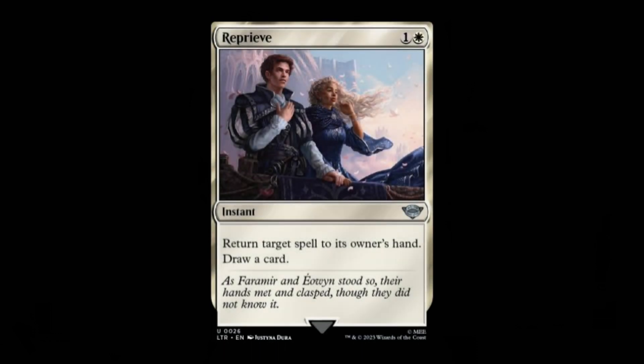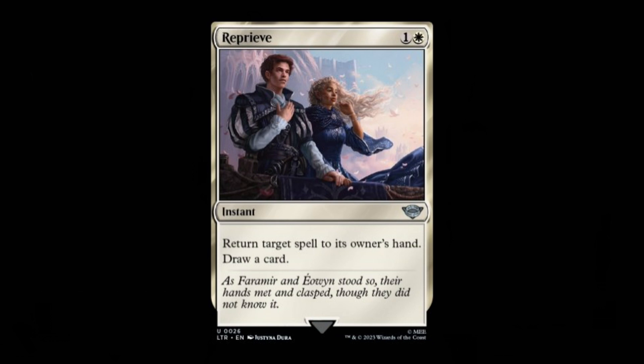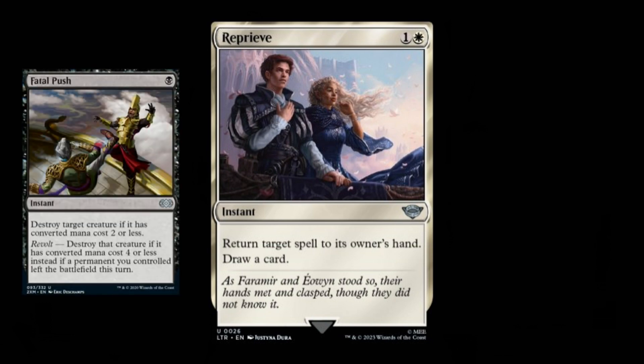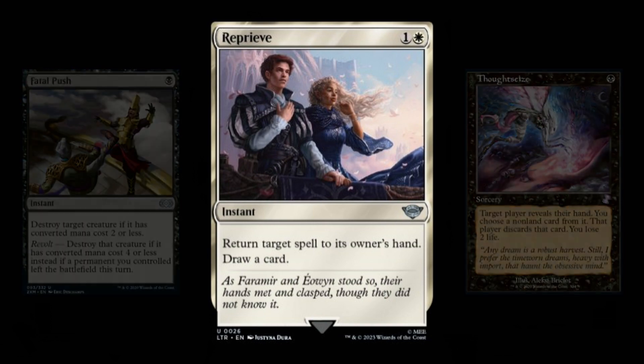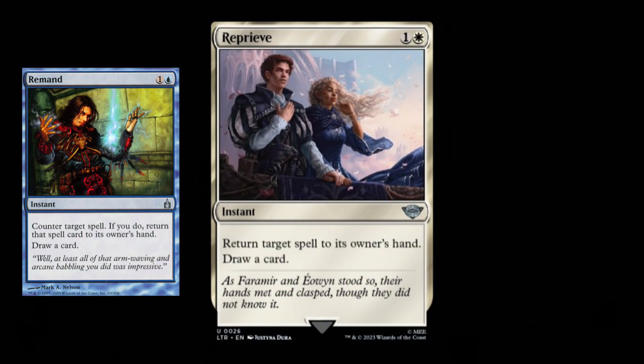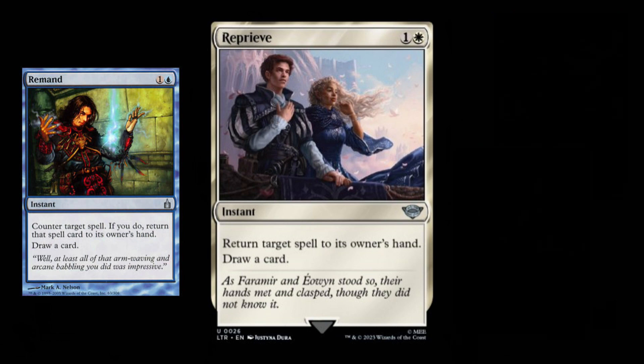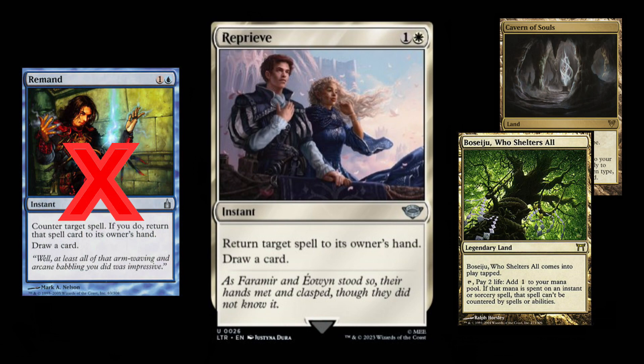Reprieve. Reprieve, aka the White Remand, may seem like a simple, low-impact spell when compared to some of the other top cards from the set, but as we've seen in the past, it's often the cheap, straightforward, interactive cards like this that have the biggest impact on a format, such as Fatal Push, Thoughtseize, etc. In addition, Reprieve doesn't share many of the weaknesses of its blue counterpart Remand. It ignores popular modern sideboard cards like Mystical Dispute and Veil of Summer, and because of the way it's worded, Reprieve can also counter spells that would normally be uncounterable, due to effects from cards like Cavern of Souls or Boseiju Who Shelters All.